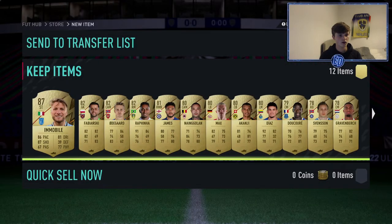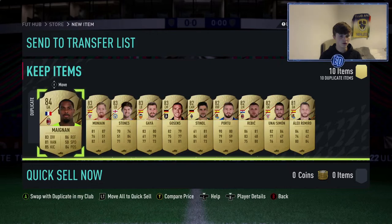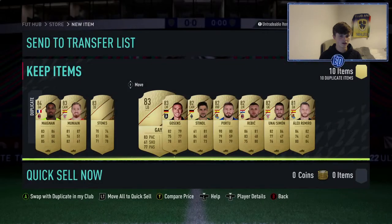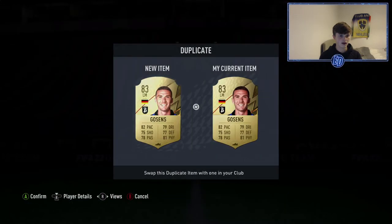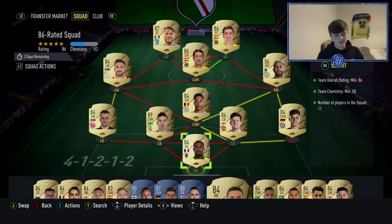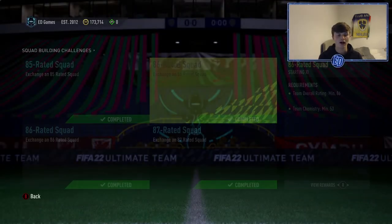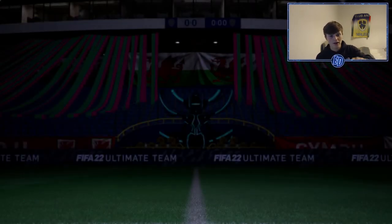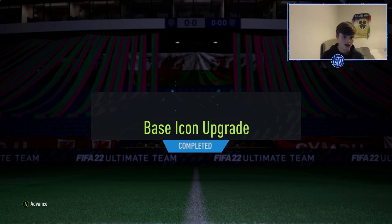That's going in the icon SBC — it's going to reduce the cost a bit, which is very good. 10 duplicates in there. We may have to do something now. Managed to save my nan. We have completed the icon pack requirements. Going to do a two-player pack with the rest of the players, then open the premium mixed player pack, then the 100k pack, and then the icon pack.